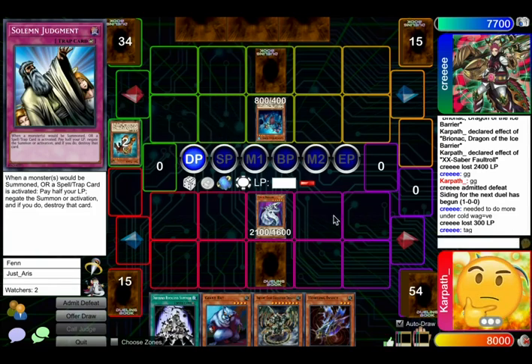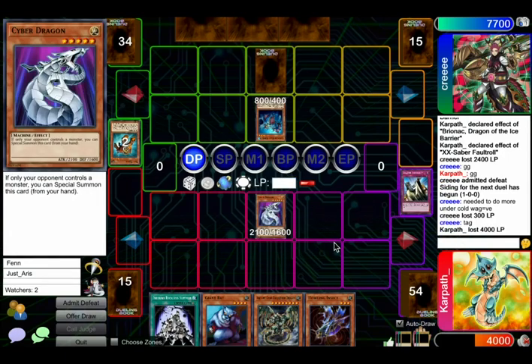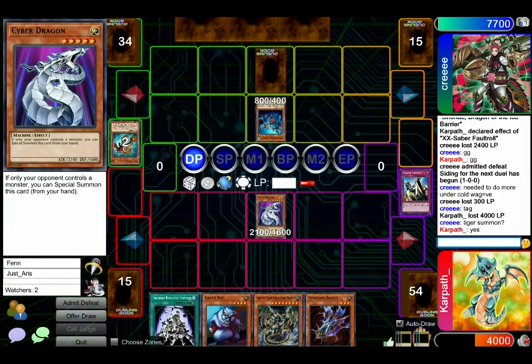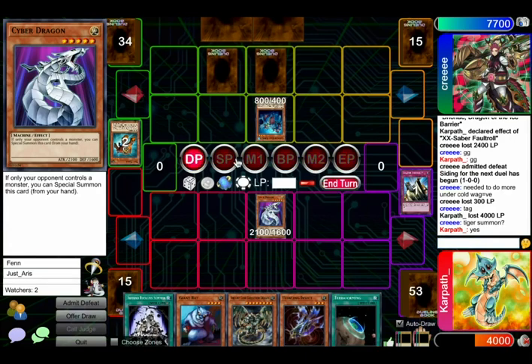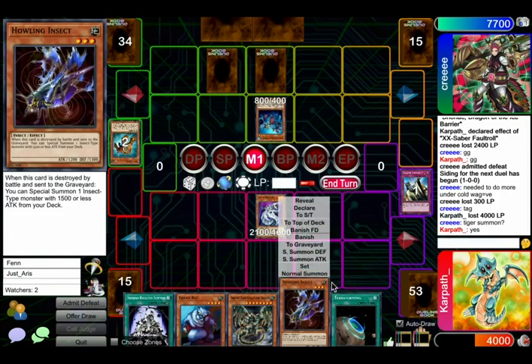We have to Judgment that, right? Yeah. We don't care about our life. Alright, watch them have the second one. I was like, oh, you negated it. Another one. Another one. What else would I be Judgmenting, bro? Alright. He definitely has three Waboku set. What are the chances that he drew Mirror Force, exactly? Not that high, alright?